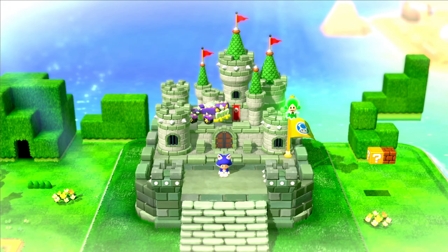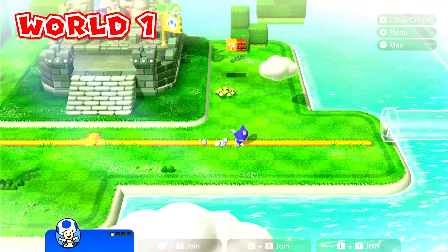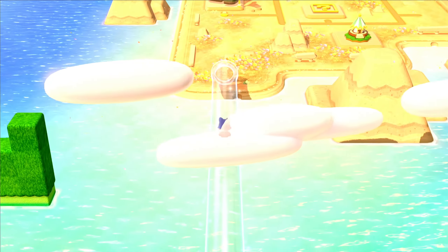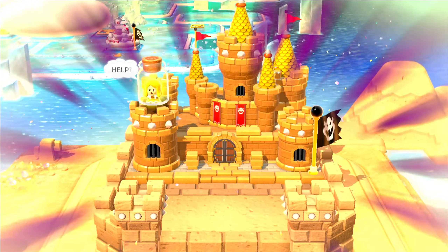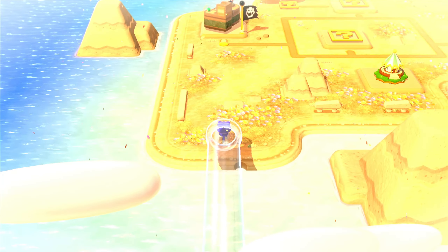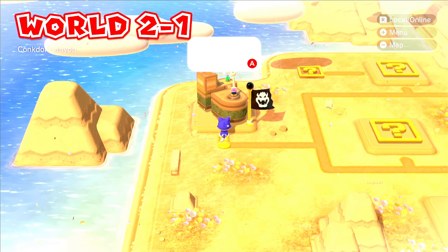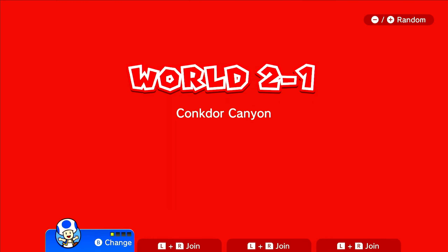Time for the next world, and off we go. It appears the yellow-haired Sprixie is what we're saving here today, and we've got a little bit of a desert theme. Let's head up the first level, which is aptly named Conkdor Canyon. We'll play as Mario for this one.